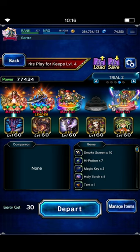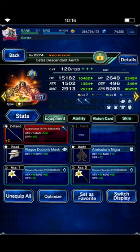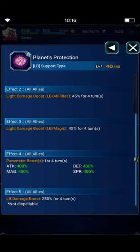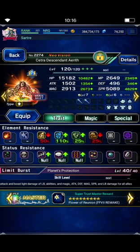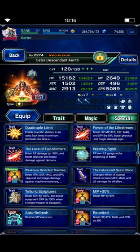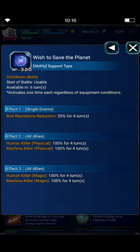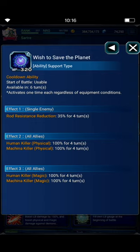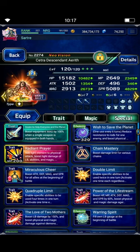You honestly don't need to worry about Aerith's gear. She's literally just here to do her Limit Burst, which does the Light Imbue, 45% Light Amp, 400% Full Buff, and 250% LB Damage Boost. She will also be doing her Wish to Save the Planet ability. This is only available if you have her at EX plus 2. If she's not at EX plus 2, you might not be able to use this ability, but I'll show you how you can make up for it.